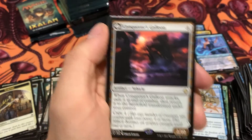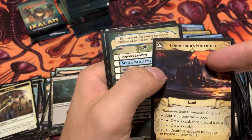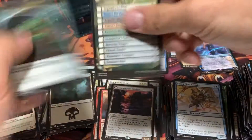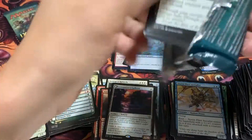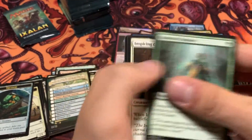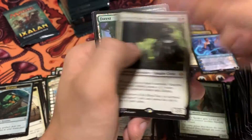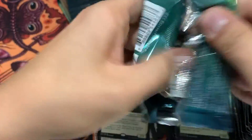And we have a Conqueror's Galleon — wow, that really threw me off there. Another flip land — interesting. That was weird, the order of that pack. I'd really love to see a Ghalta, Sun's Titan or something. Got another Vampire — a lot of Vampires in this set, actually.